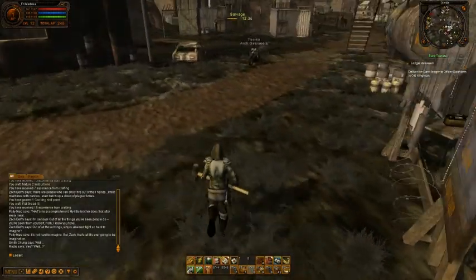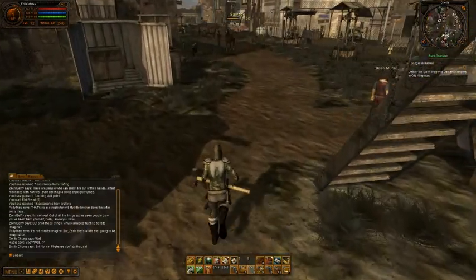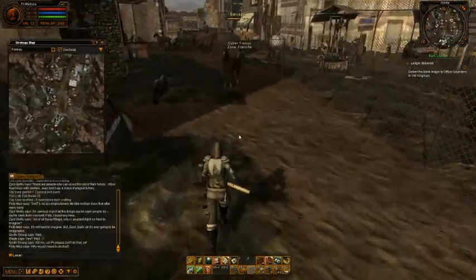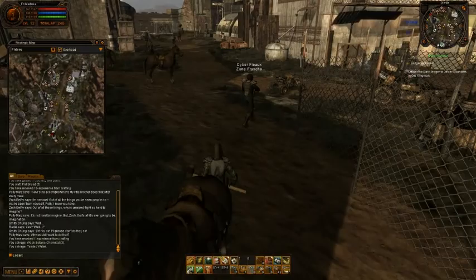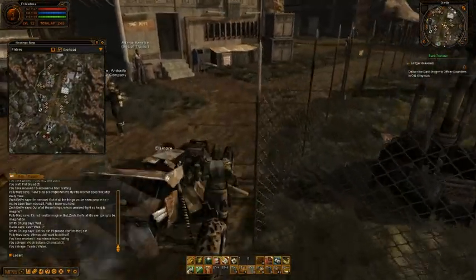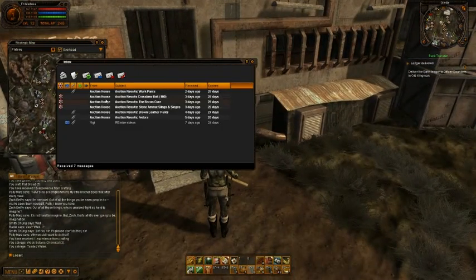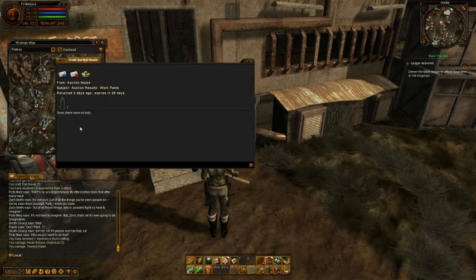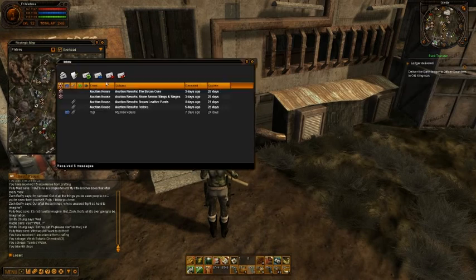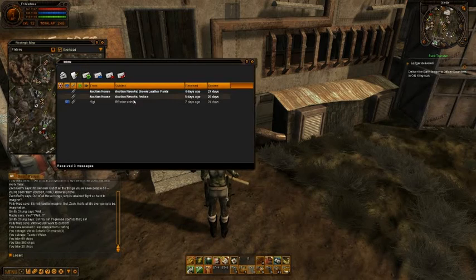We can sell some of the stuff in the auction house. No one wanted to buy my work pants. But people bought the crossbow bolts, the Baker Q book, and the other book.